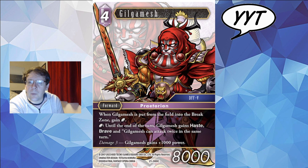Gilgamesh. When Gilgamesh is put from the field to the break zone, gain a crystal. For one crystal, until the end of the turn Gilgamesh gets haste, brave, and can attack twice in the same turn. There are a lot of Gilgamesh cards that do that — this one's pretty decent. Damage 3, 4 CP 9k. He's totally okay. Maybe all of those Red Mage crystals you amassed on your backups you can vomit into Gilgamesh. I just don't see this being constructed playable, but most commons and rares aren't designed to be — they're there to balance sealed gameplay.